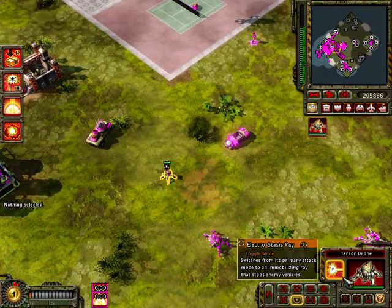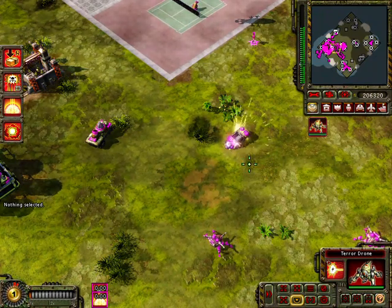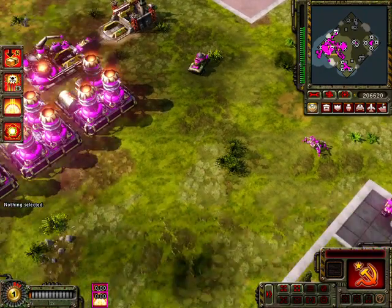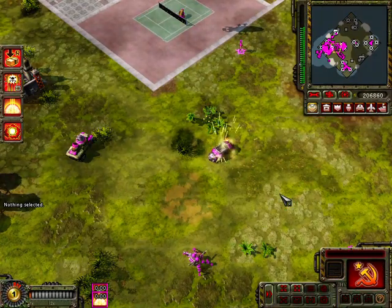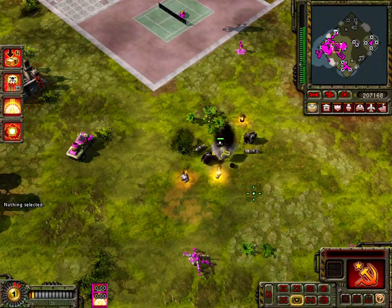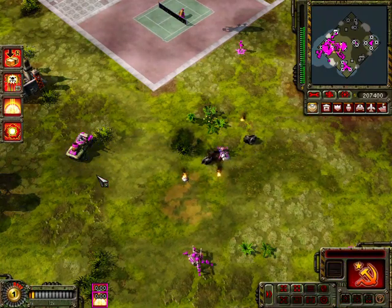This is the Teradrone. It can dismantle enemy vehicles, slowly reducing their health unless they come across a repair drone. It also has an ability called the Stasis Ray, which can prevent enemy vehicles from moving.